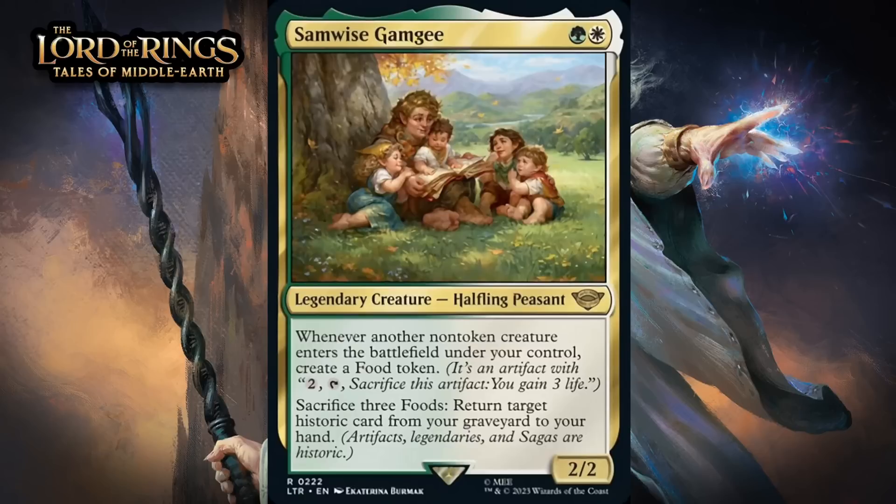Next up, it's Samwise Gamgee, which for a green and a white is a 2/2 legendary halfling peasant at rare. Whenever another non-token creature enters the battlefield under your control, create a food token. You can sacrifice three foods to return target historic card from your graveyard to your hand — artifacts, legendaries, and sagas are historic. This can generate a ton of food, and he also offers a pretty amazing payoff for that, as returning a historic card from your graveyard can be a big deal. The set has enough cards that are historic for that ability to matter. He looks like a pretty amazing value engine — giving him a B+.